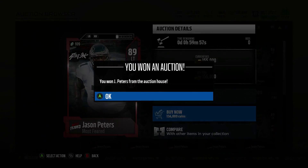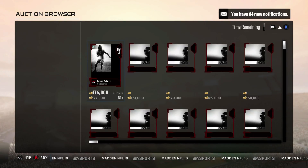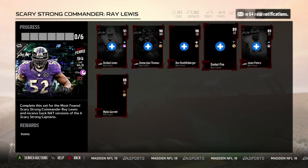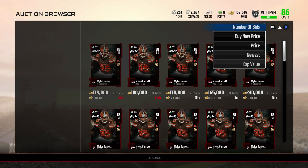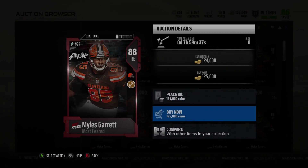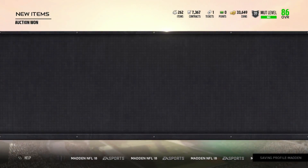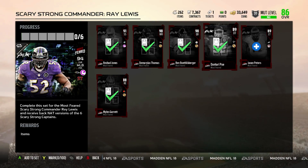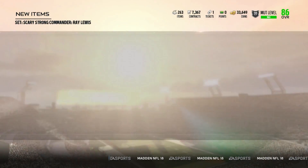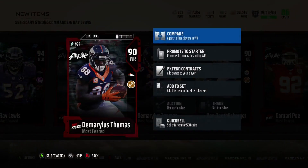Personally I have Aaron Rodgers — you're going to see the team update at the end of this video. I did end up selling Larry Allen at left tackle and sold Chris Carter, so Demaryius Thomas and Jason Peters literally fill the exact role I need. It kind of sucked getting another quarterback, especially a 90 overall, but nonetheless you get all these players back — they're NAT — so you get all these guys back.